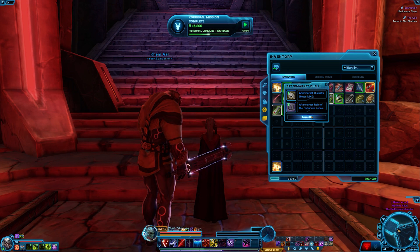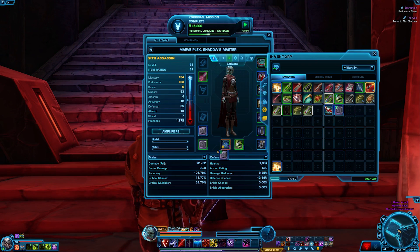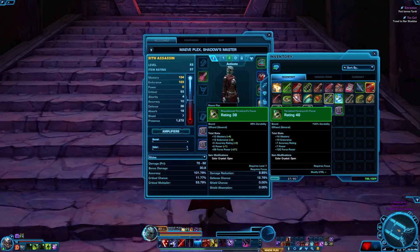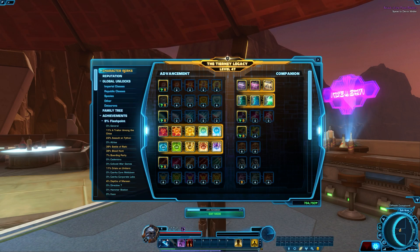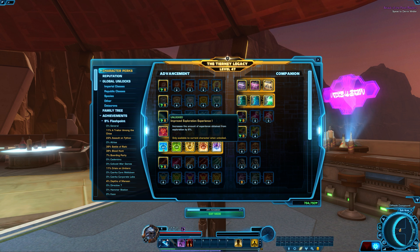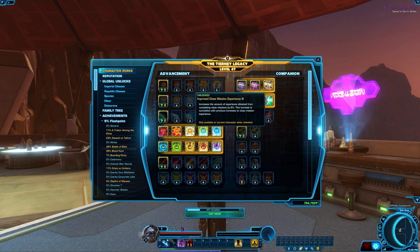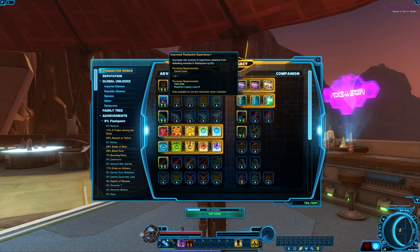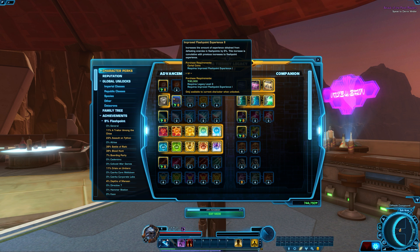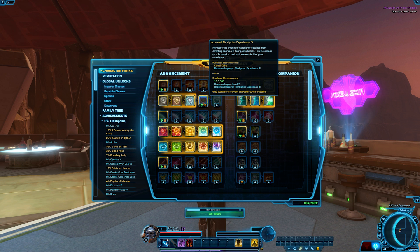My second tip has to do with your legacy. If you don't have a legacy started yet in SWTOR, I cannot suggest enough getting that done as quickly as possible — I have an entire video dedicated to the legacy system linked in the description. Within your legacy system, once you open up the menu and navigate to character perks in the upper left-hand corner, you will see a category called Advancement. Within that category you have perks you can purchase for more XP, including improved class mission, exploration, flashpoints, starfighter, PvP, and so on.